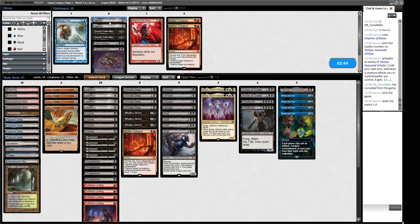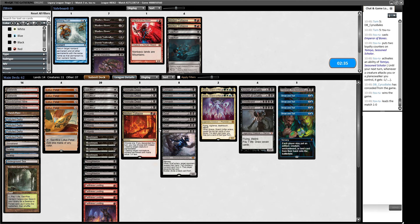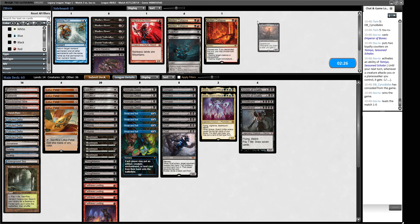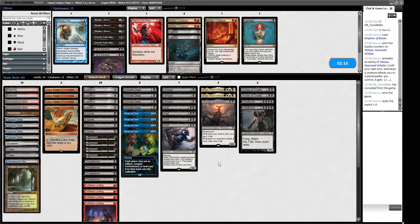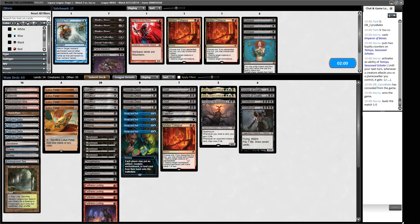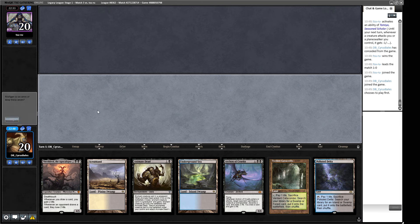Shouldred looks good in this matchup. How much do we need to respect the frog? We don't want to play a control deck because our deck does that very poorly. Let's get Show and Tells in first. Grief-Reanimate-Grief is still very good, so I'll trim an Unmask for a Shouldred. Do I want Pushes for Tamayo and Frog? I think so — we'll take a Molten Collapse for hitting Narset Spellbomb too.